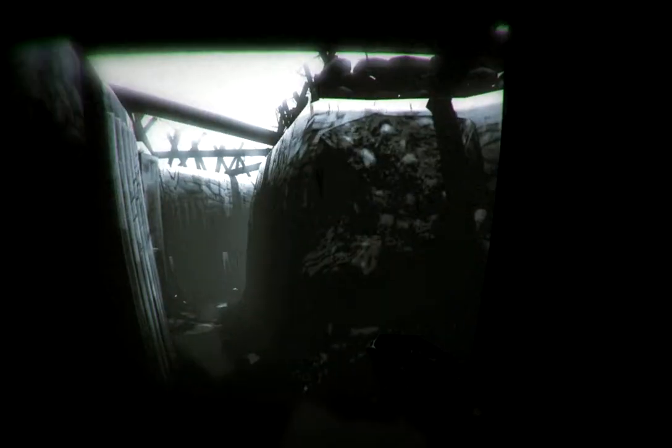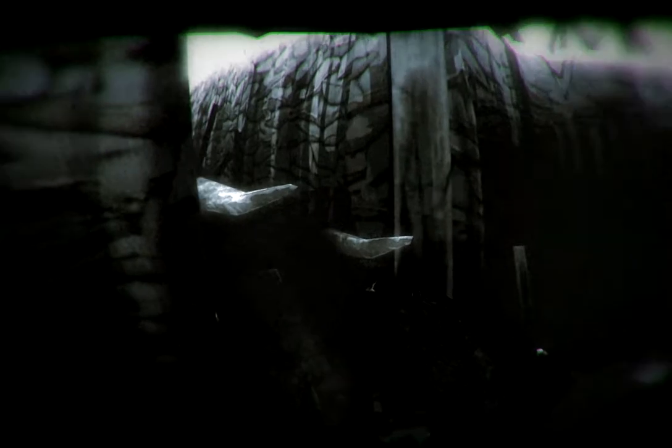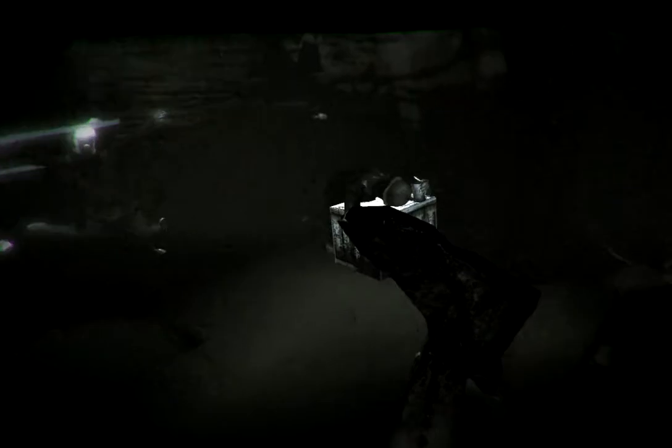Maybe if we get towards the gunshots we'll find something. I'm going the right way. Oh yeah, I know where the gas mask is — it's on this guy over here. So you need the gas mask to go through the gas area. You found a gas mask? Where's the gas mask? It's in the morale area. Yes, you get the gas mask there. I failed to do that — I need my body part back.